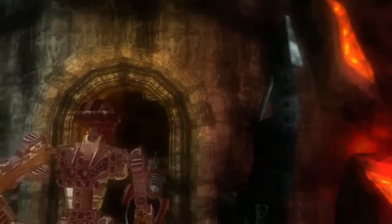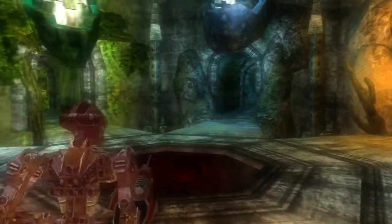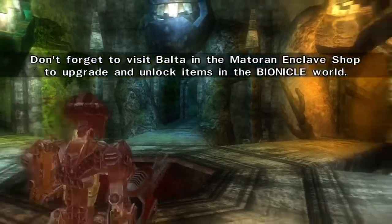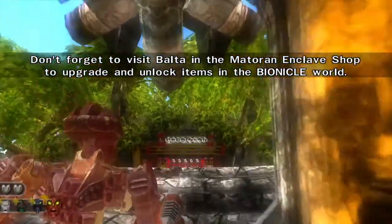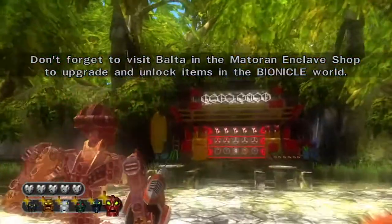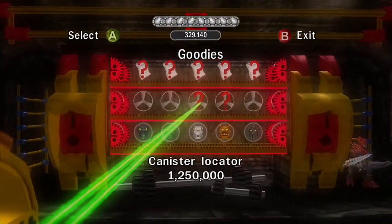You're probably wondering, is this the end of the let's play? Well, no it is not. For example, we still have two more things we need to buy in the Matoran Enclave, which are bonus level number 3 and the Canister Locator.